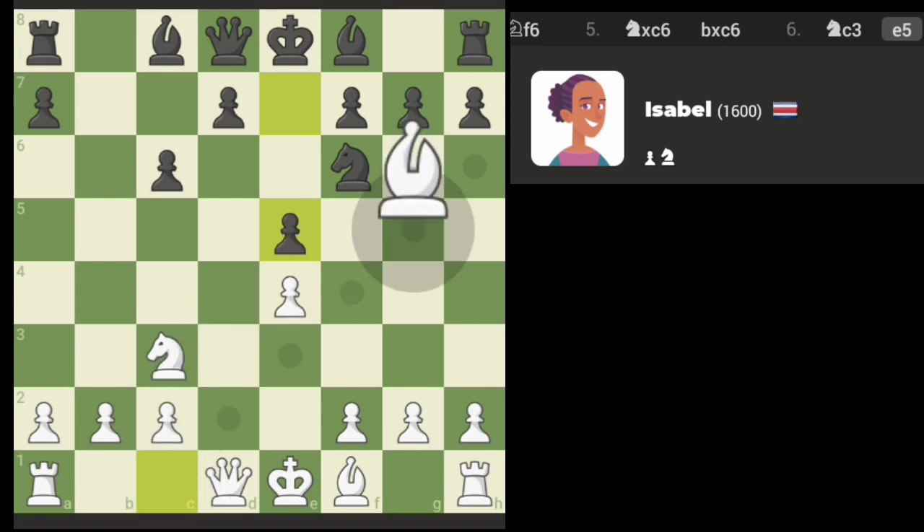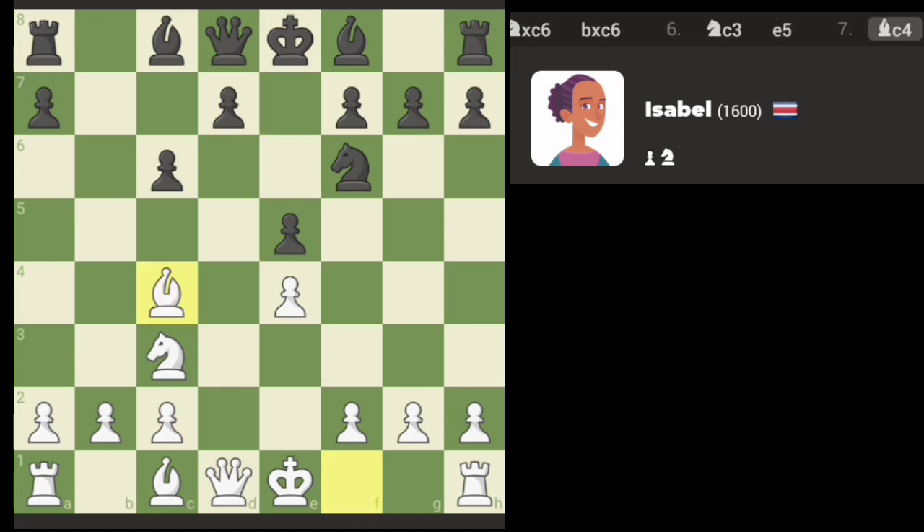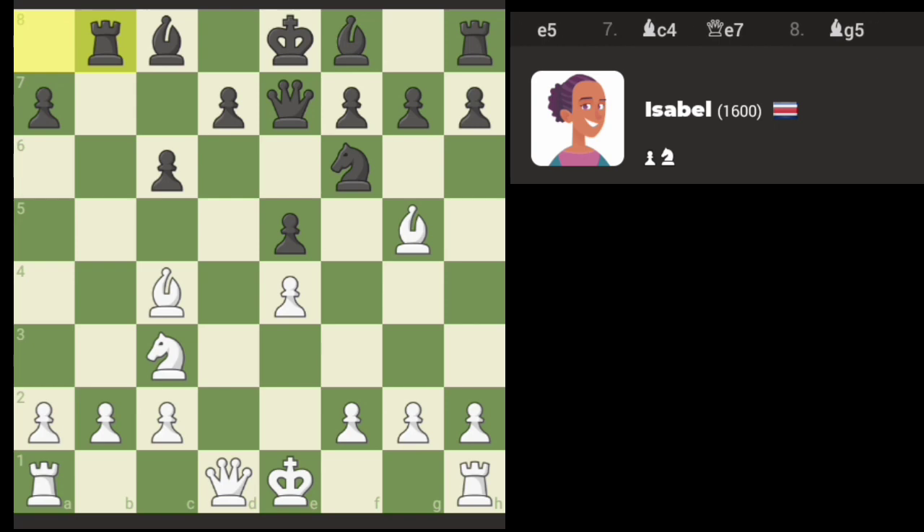If I go for the pin they're going to develop, so maybe let's get in position to castle here. Oh, now I can go for the pin. Found a weakness there.